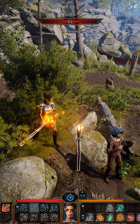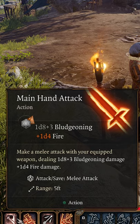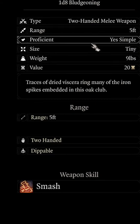The weapon is typical like most weapons in Baldur's Gate 3. This will add 1d4 fire damage currently to your weapon, and other options may show themselves later. The weapon is considered a simple weapon.